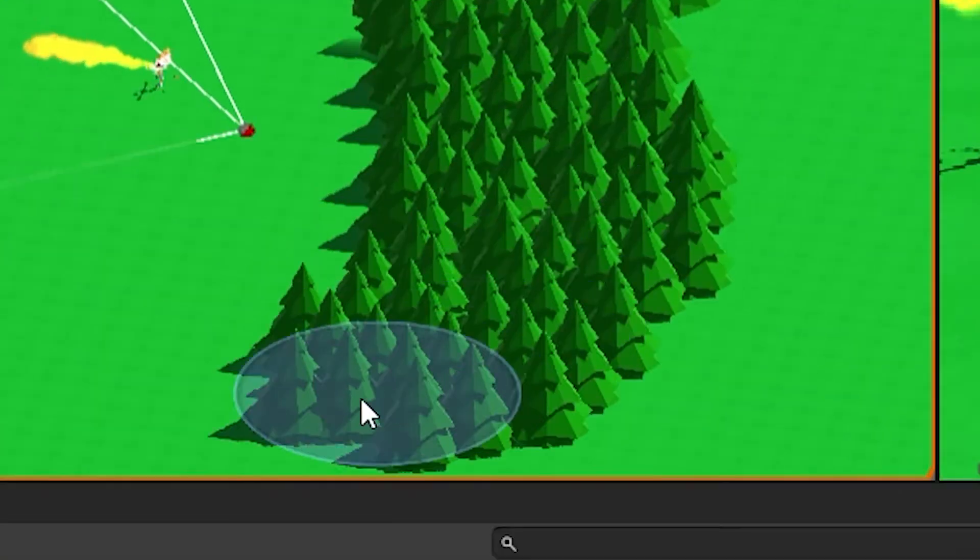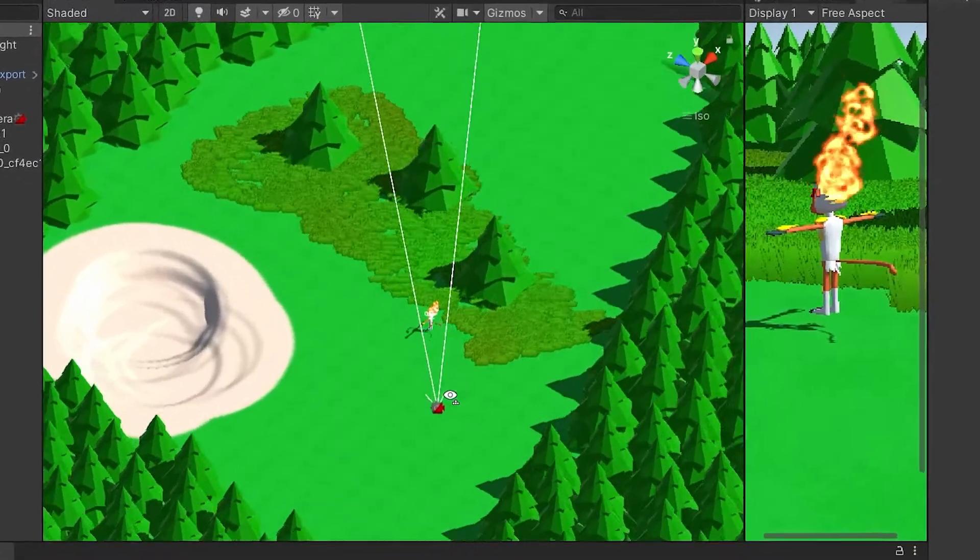I started up Unity and created a new project and placed him into the world. It looked kind of dry, so I added trees. And now with the stage set, I moved forward.